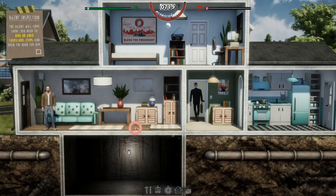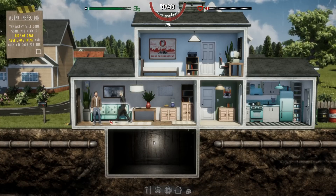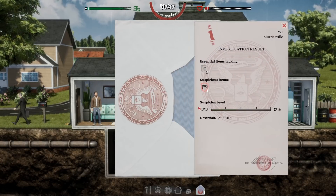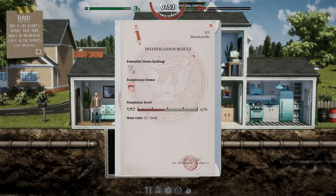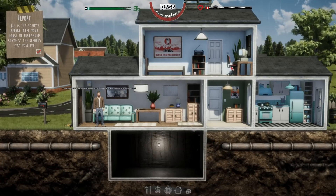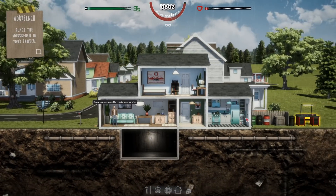Sorry, man. I'm screwed. Are you taking me to jail? Investigation result: suspicious item. Next visit. Oh, that's — I'm okay. It's the agent's report: keep your house in unchanged state so the reports say positive. Well... that was close. I have to be more careful.